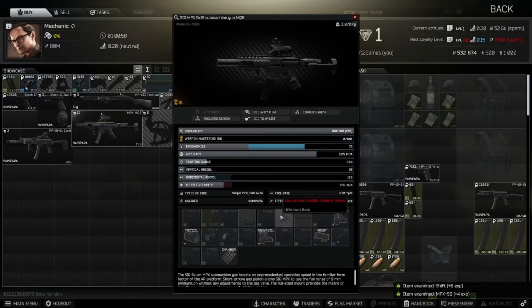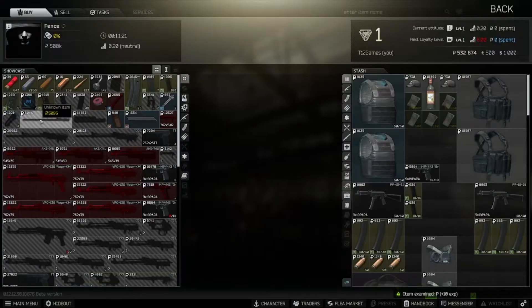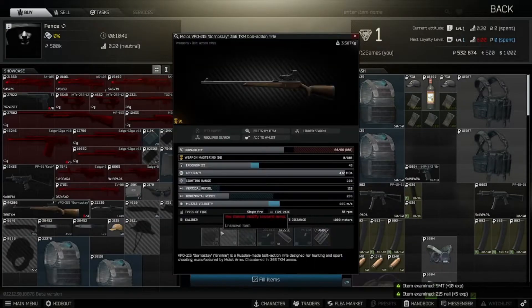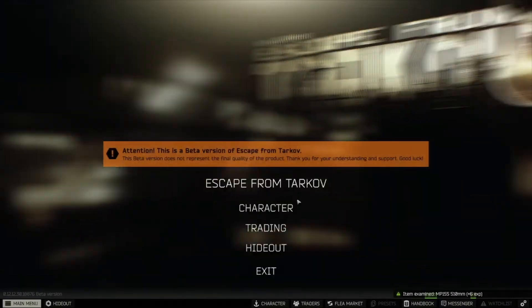You're going to want to inspect every gun and identify each individual part, as this will give you the most XP. While this might not be the most exciting way to start your wipe, it is probably the most time efficient. You can check your level in the skills tab of your character page.